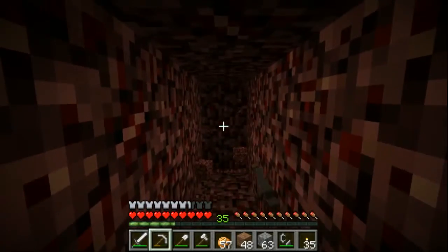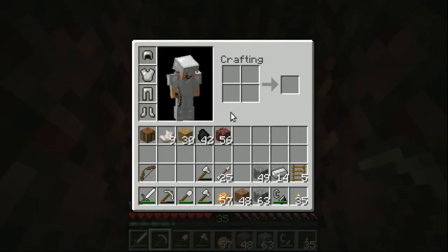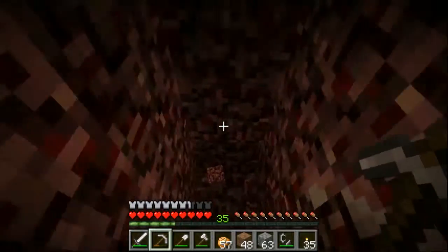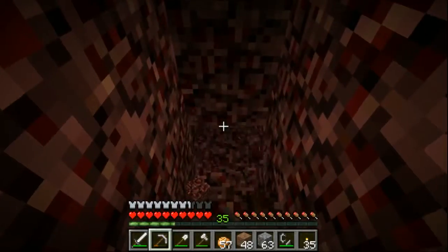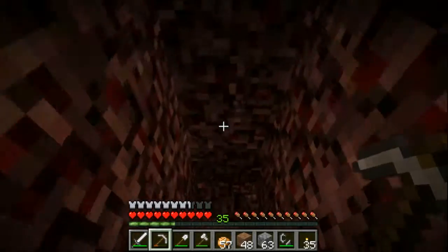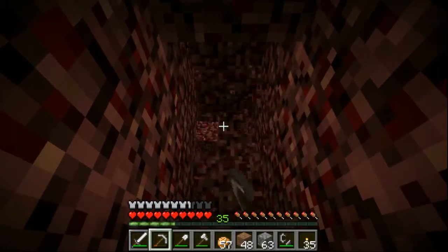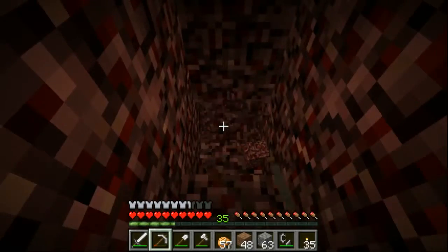I wonder if I should step down a little bit. Can I bring another pickaxe? Nope, but I can make another one. Hopefully I won't fall to my death. We're way up high — I think down low would be better. Might be able to see the feet of the fortress better down there, if we don't end up just hitting lava ocean.